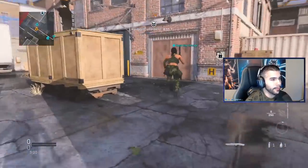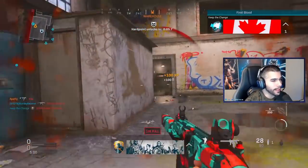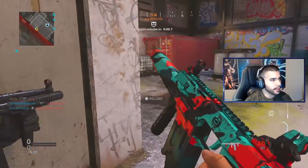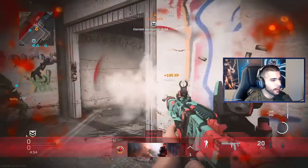We got Hackney Yard Hardpoint — another beautiful map to use the Vector on. To make it even more amazing, we also got good side, which is honestly a lot more entertaining. He just shot me, forced me to push up — now I'm gonna get stunned.